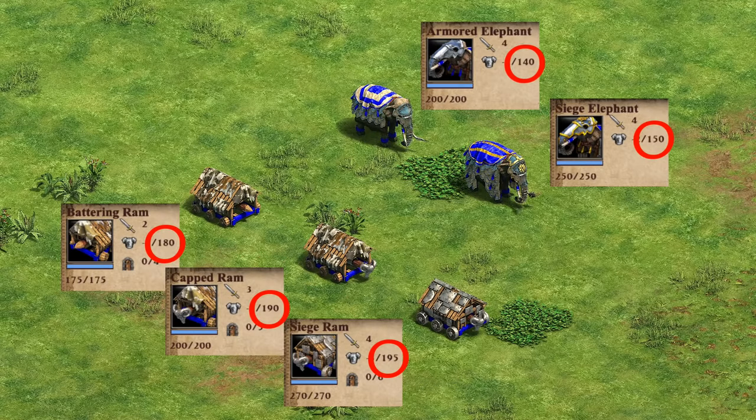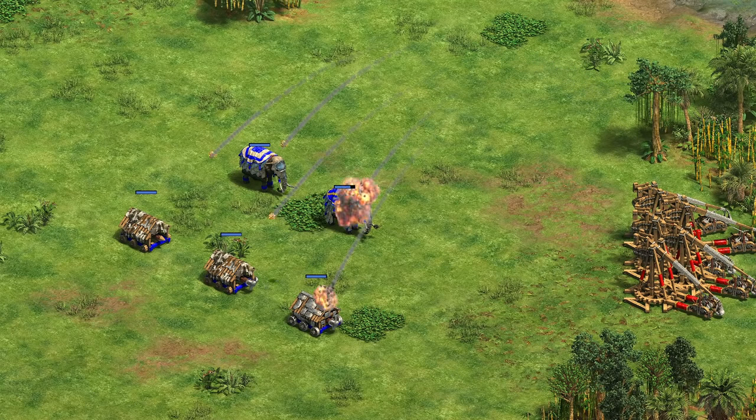Once you have over a hundred pierce armor, you might wonder what the advantage of an extra 5 or 10 really is. This mostly has to do with the trebuchet — its 200 pierce damage means elephants are much less resilient against them. But in the vast majority of situations, both rams and armored elephants are just going to take one damage from any ranged unit.